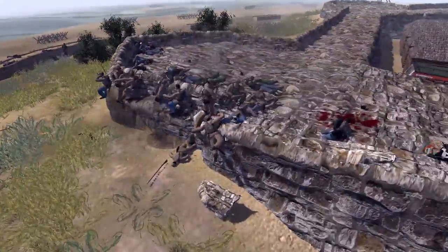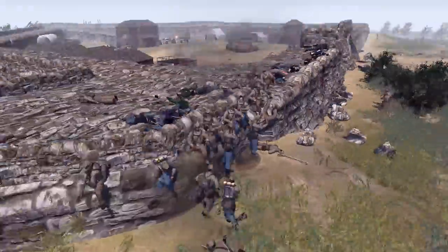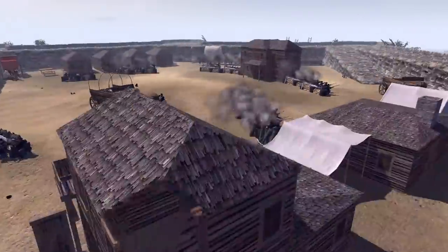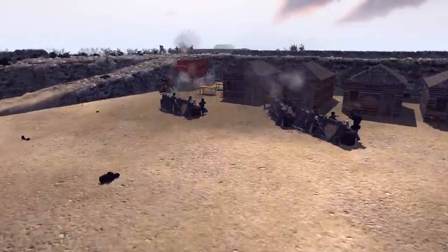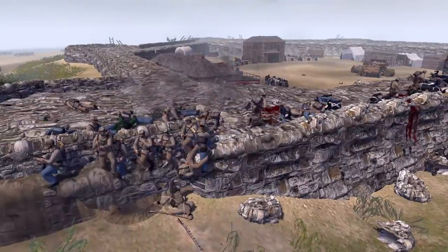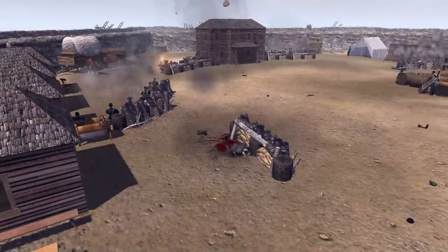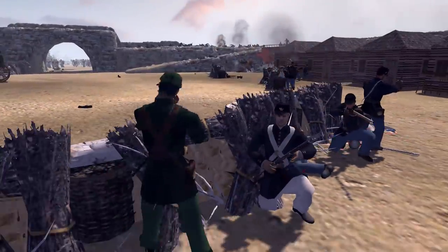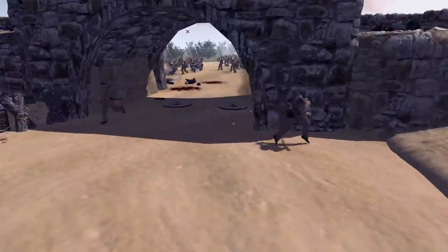The Confederates can climb up the side of the wall! That makes this insanely difficult for the Union. They're climbing up on multiple sides, taking the high ground. As someone once said, we all know what happened to Anakin. A mortar also takes out an entire blockade of Union soldiers, so the Confederate mortars are still getting kills too.